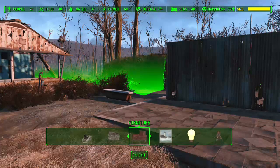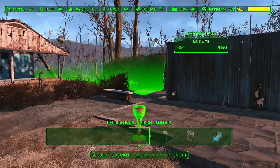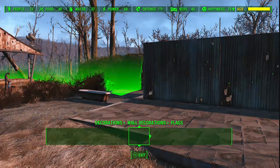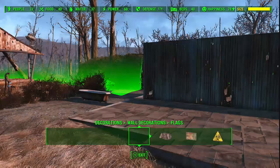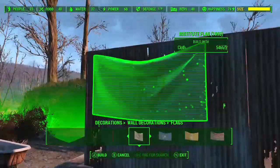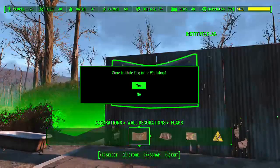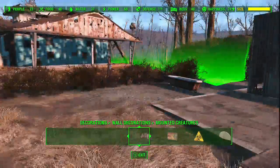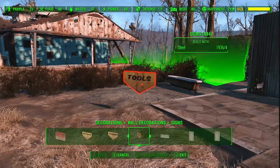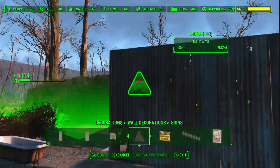Furniture - we've already been through furniture. Now we can do the signs. Where the hell are the signs? No - decorations. Oh, this is something they've added - they didn't have this before, at least I didn't have this before. That's an Institute flag - we'll store that. Signs - let's go to the first group of signs we didn't have here. This is a new sign, I don't remember seeing that one.